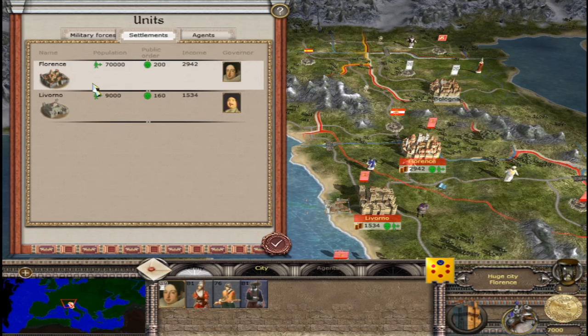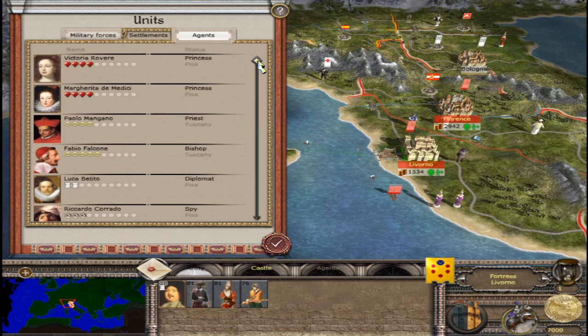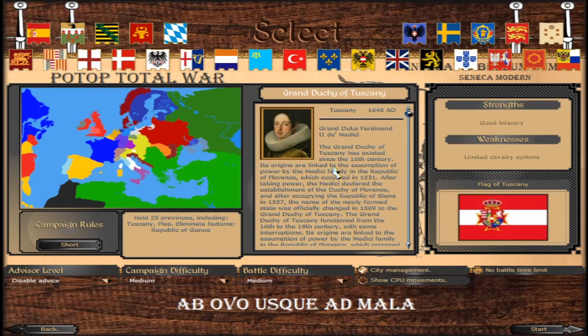Checking out the cities: Firenze and Livorno. In agents we have 2 princesses, a priest, a bishop, a diplomat, and a spy.